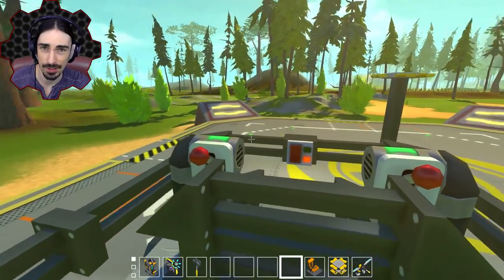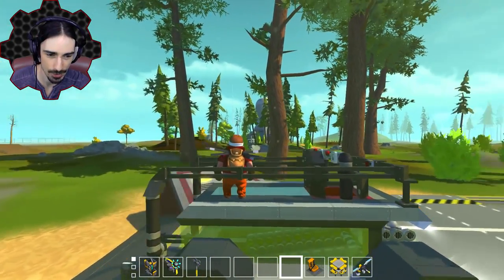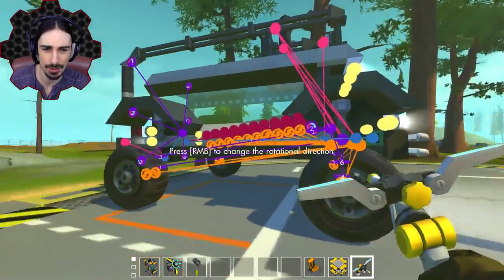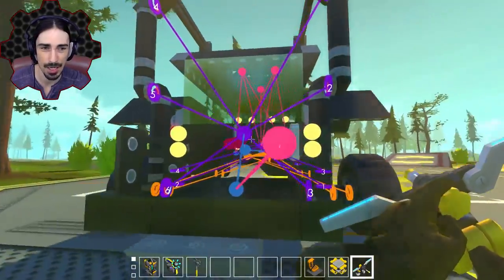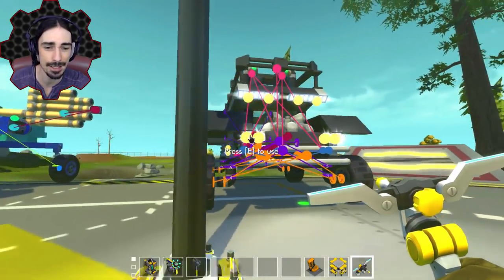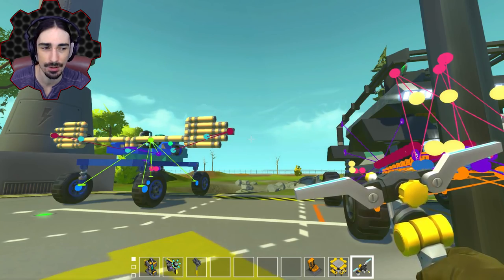We've got some switches, some buttons, something interesting down below with this glass here. You can see we've got glass all around us, a bunch of sensors, and this thing in the back here. I'll take out my connection tool so you can see — this one is definitely a lot more complex, a lot more stuff going on. So take your guesses and leave a comment: this is vehicle number two, what do you think it does?